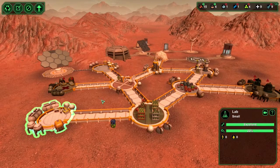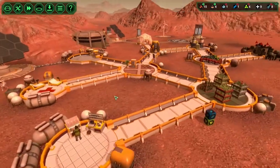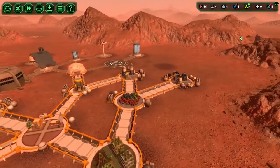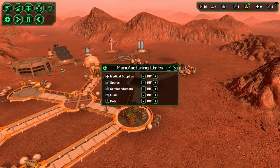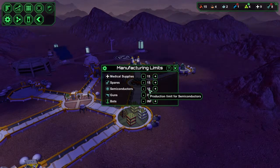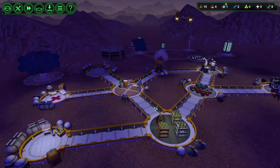What day is it? It's about noon. People are moving to get these two parts — these two can create again. We need to manage the amount of medical supplies and spares we are making. Let's get into manufacturing limits and bring these both down to about 15. Semiconductors — we don't need a lot of them, 10 is enough. We can't create guns or bots yet so there's no need for a limit on those.